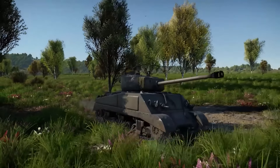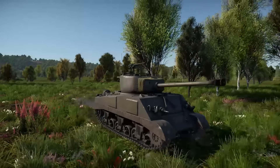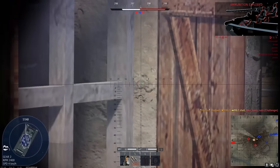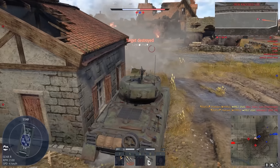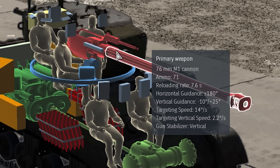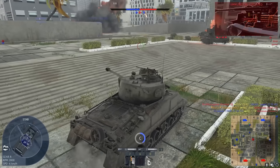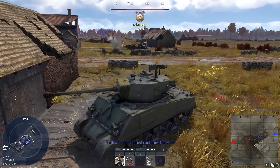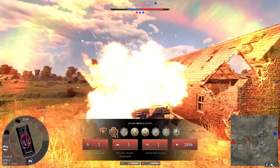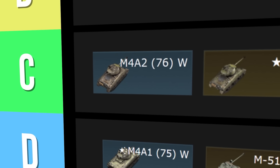Moving on to C tier. The M4A276W is the first moist tank on our list — the wet stowage just reduces the chance of being ammo racked immediately. You can find the tank in the Russian and American tech trees; the Russian version is a premium and I probably wouldn't recommend spending Golden Eagles on it, as the Russians already have a very strong lineup at that battle rating. Just like a lot of other Shermans, it gets the shortstop stabilizer and the fantastic 76mm cannon. The downside is you're still using the M4A2 chassis, so getting around the battlefield can be sluggish, and the hull leaves a lot to be desired at this battle rating. If you can get into a good position the downsides are massively reduced — it's just getting there that's the problem. C tier.